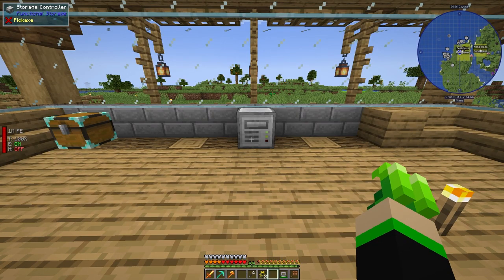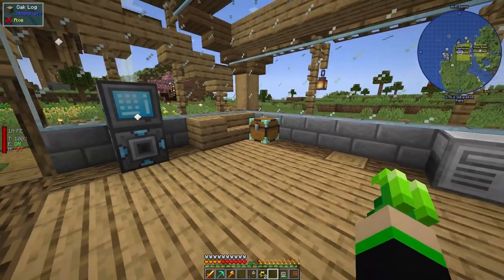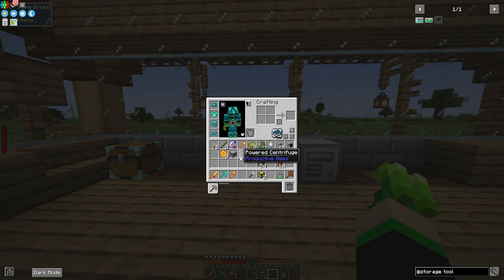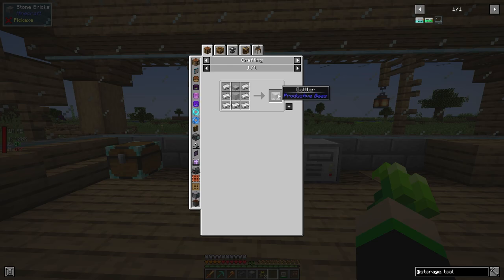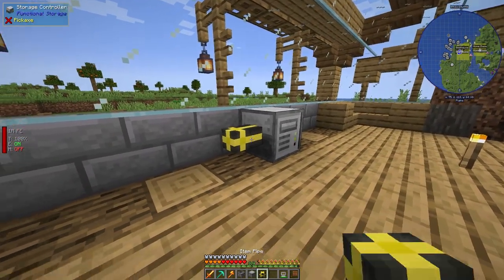Now we need to figure out how to automate this so it automatically pulls the combs, processes them, and routes everything into the system. The best approach is to use a powered centrifuge — that's what you need to process honeycombs — plus a bottler, which takes liquid honey and bottles, produces honey bottles, and is also used for capturing or bottling bees.